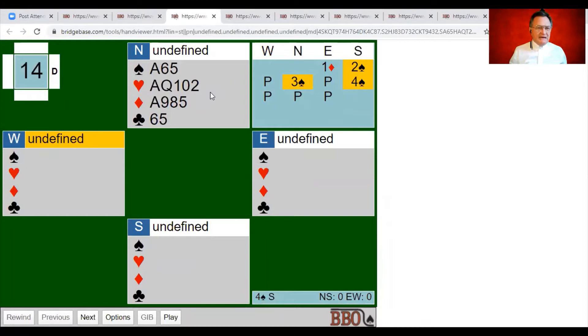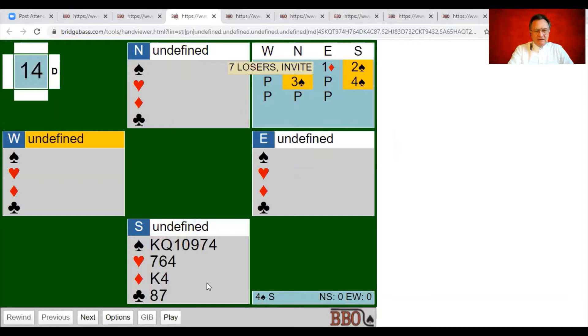Two in spades, one in hearts — up to three, two in diamonds, two in clubs — seven losers in north. Partner has seven or eight. If partner has seven: seven plus seven is fourteen, 24 minus 14 means we can make game. If partner has eight we probably won't. So I'm going to invite partner to game — a free raise to three spades says partner, I've got about seven losers; if you've got seven for your weak two, please raise.